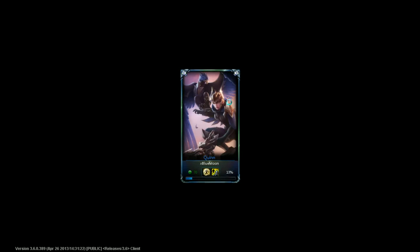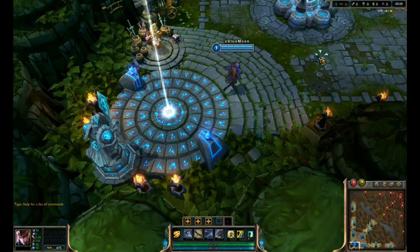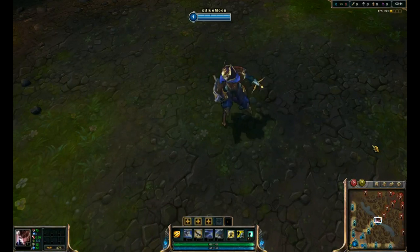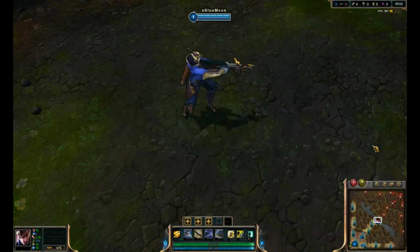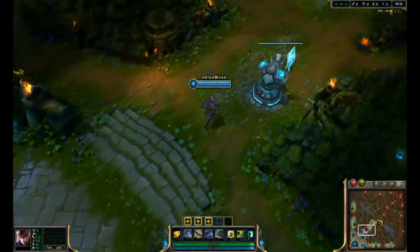Yo what's up guys, this is Blue Moon and today I'm going to be making a video on Quinn. Quinn is still a fairly new champion and I'm going to show you some fun and cool tricks that you may or may not know. This trick uses Quinn's E ability, Vault, to jump over walls by backflipping. This trick is pretty easy to do and I'll show you some places in the jungle where you can land this jump. Let's begin.